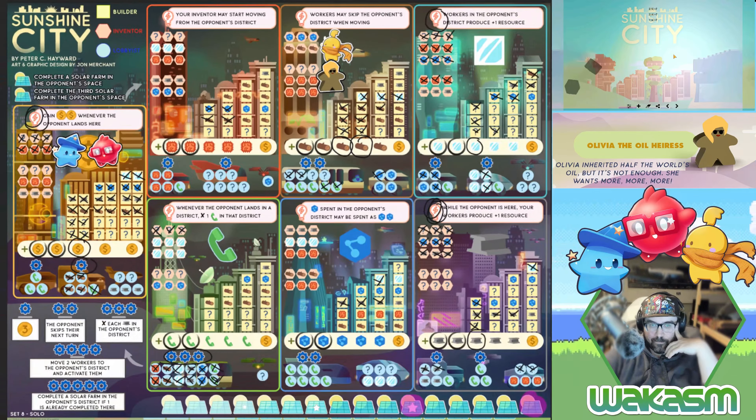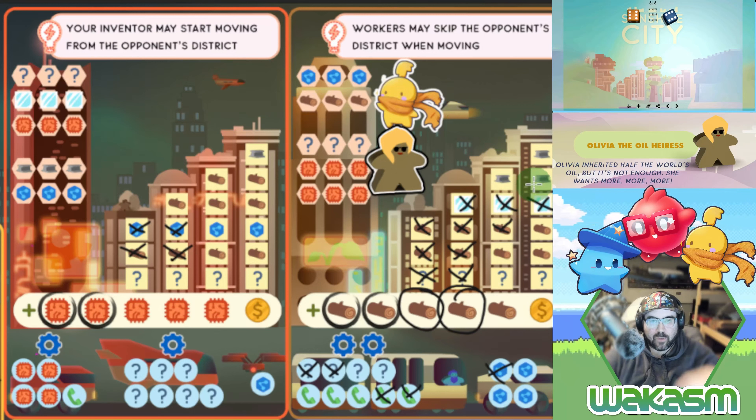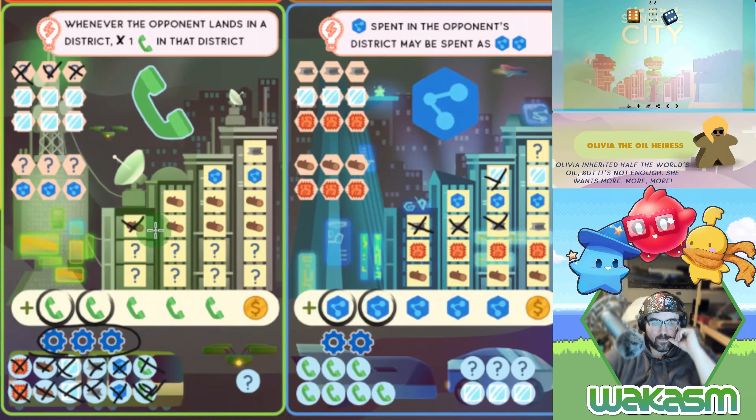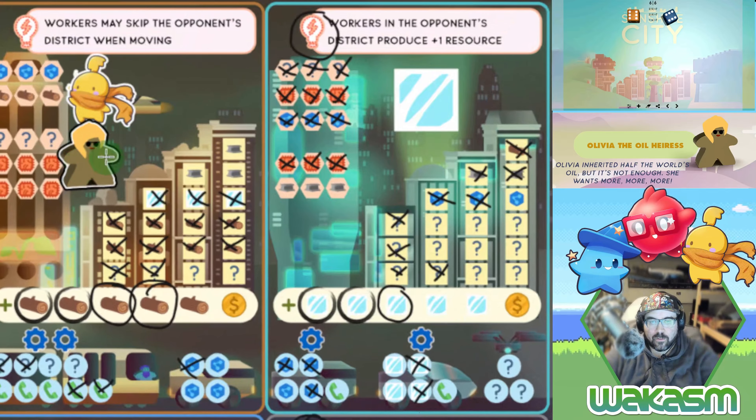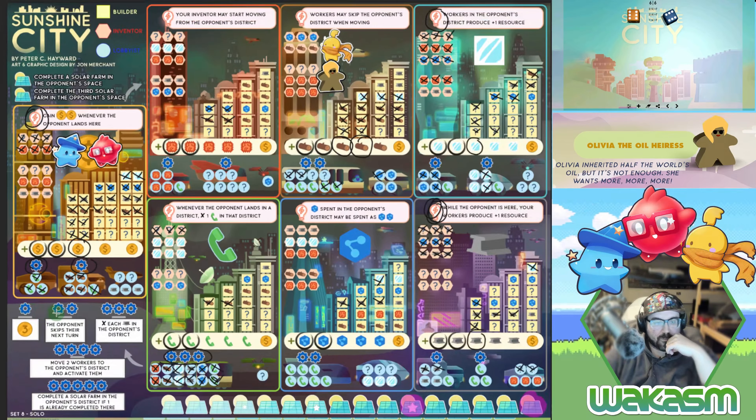Double sixes — pretty good turn! She stays. The builder marks off three wood here and two more down here — five wood total because they're in the same space. Both of these guys generate three wilds to use. I'm going to use three wilds for the lobbyist, which gives us a fifth gear. Now I have access to all these powers: three random wilds, skip the opponent's turn, mark off all irons in a district, move two workers to bonus district, and complete a solar farm in the opponent's district.